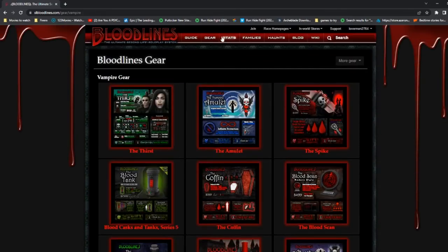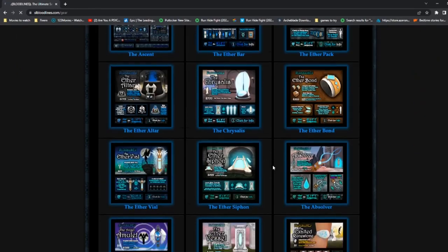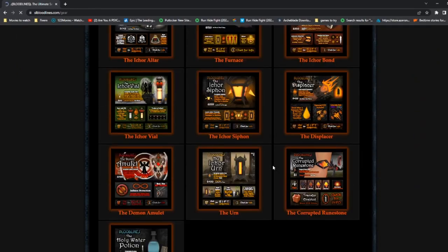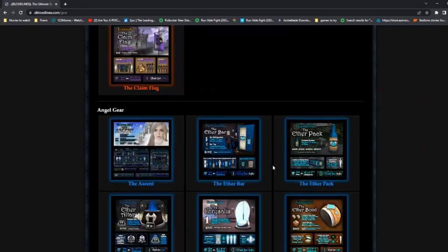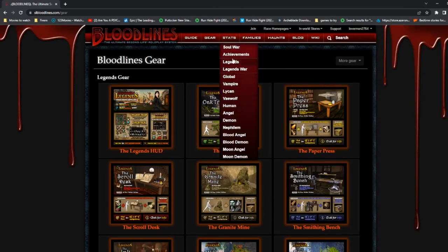You can view all gear or filter by type. Under Stats you can see all of this information as well.